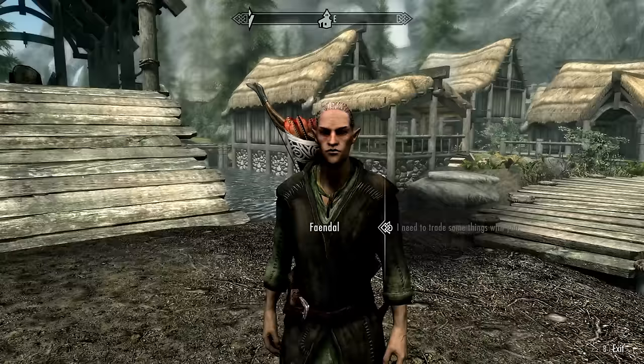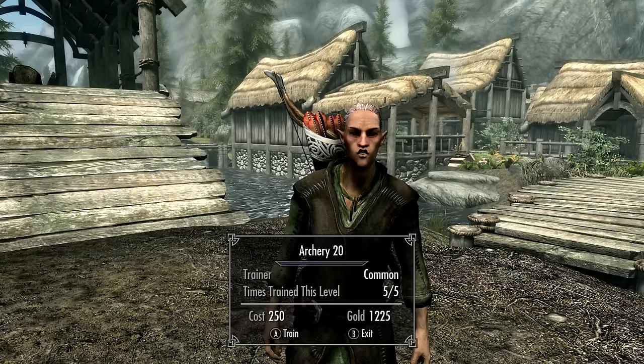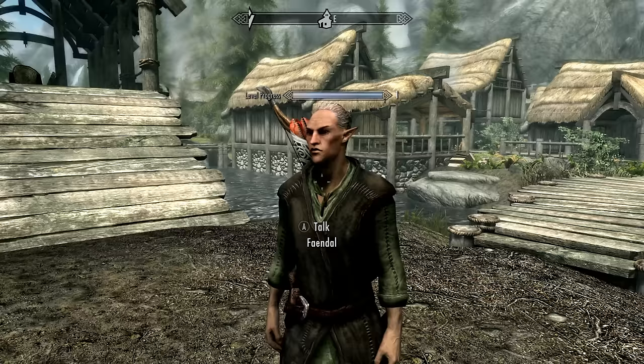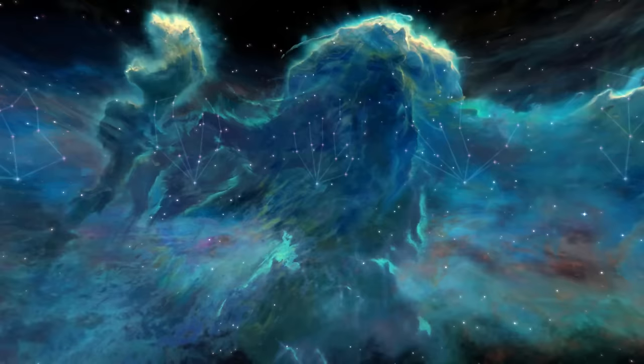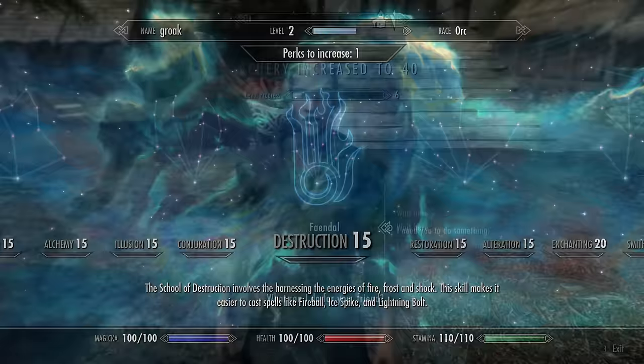Just repeat steps one and two, and it's very important that you repeat it five times in a row, because at that point he will not teach you anymore — he only teaches you five times per level. For step three, exit the conversation, level up your character, then go back and ask for more training. He'll train you another five times.